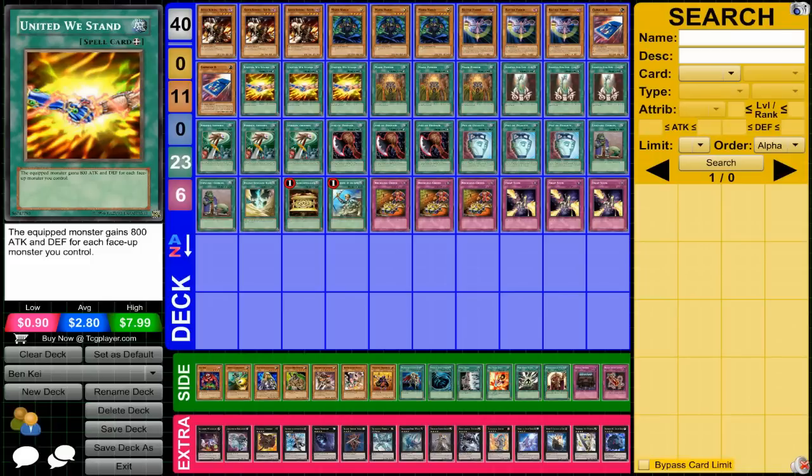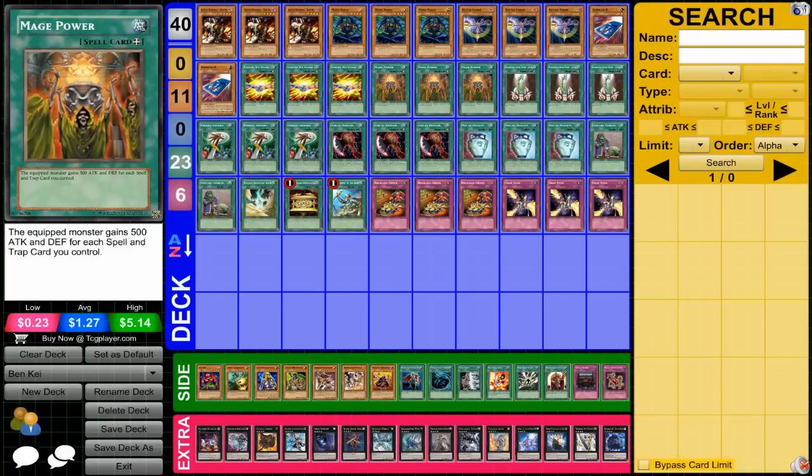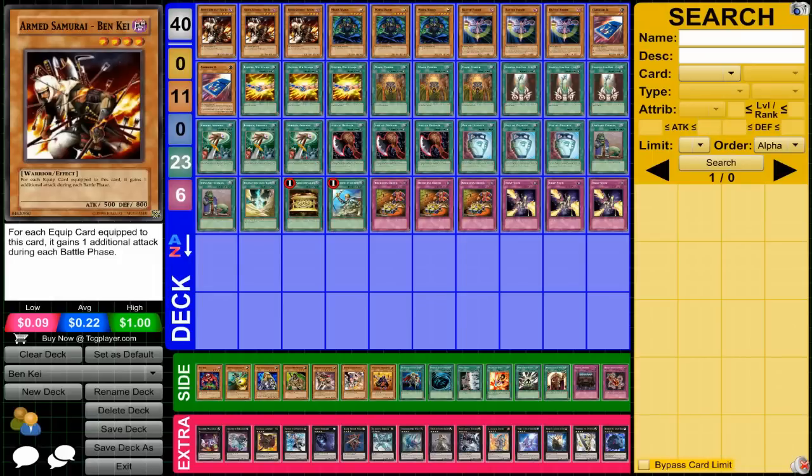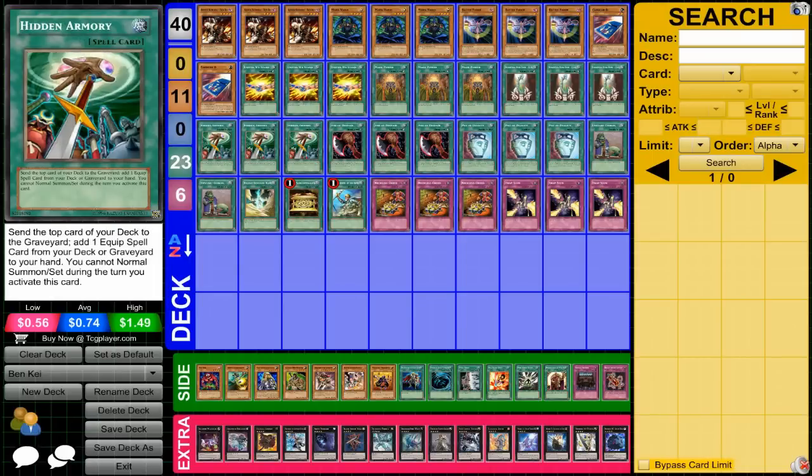The spell cards: United We Stand is very powerful. Mage Power is very, very powerful in this deck with all the spell cards you have. Shooting Star Bow Seal allows you to attack directly — very powerful. I debated putting three in the deck, since getting more than one isn't that great, but with how Ben K gains attacks, it's still not bad. Hidden Armory is very good for getting out whatever equip spell you need, and you have Battle Fader to protect yourself if needed.